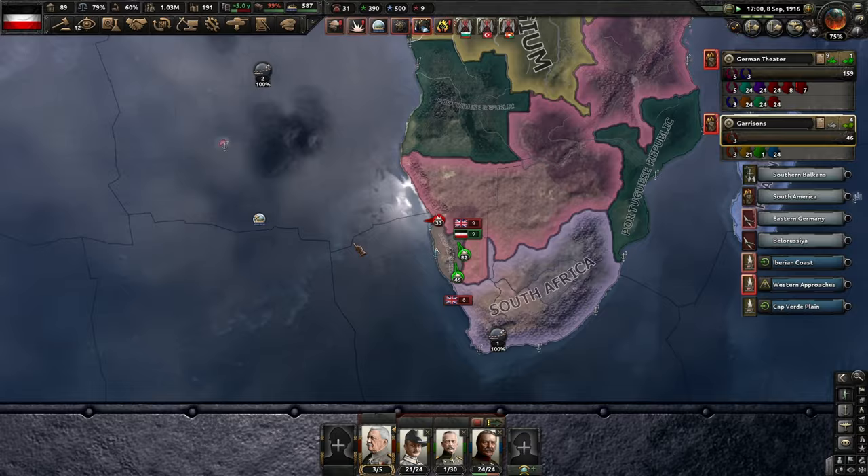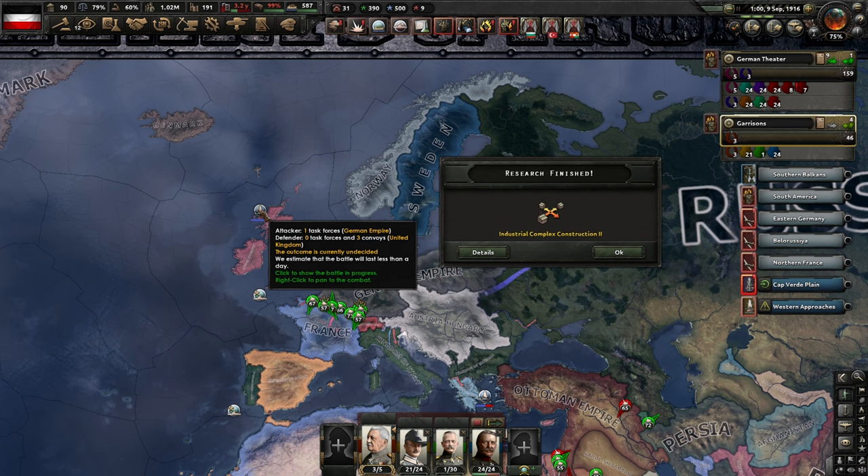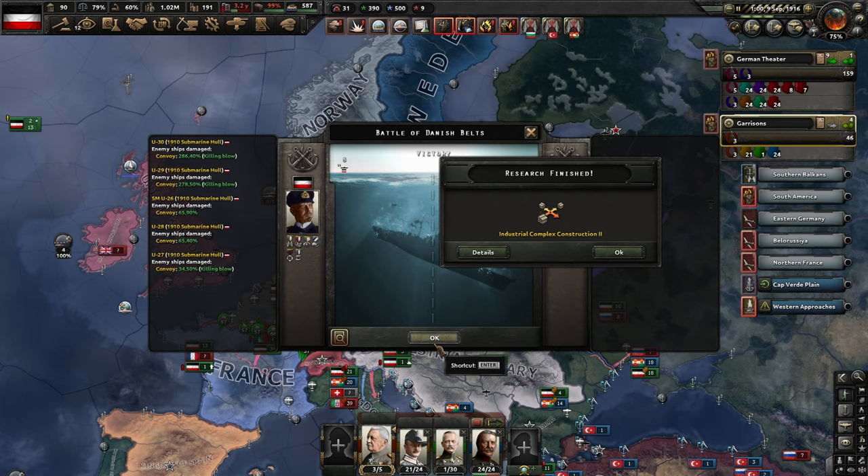We are retreating a little bit down there in Africa. Convoys — we're beating up a few convoys. It might be a good idea to move into the Western Approaches; we seem to have real trouble spotting our submarines. We managed to sink six convoys in the Danish Belt from switching over the ships there as well.